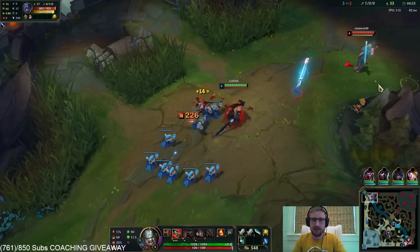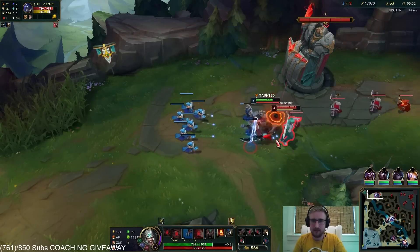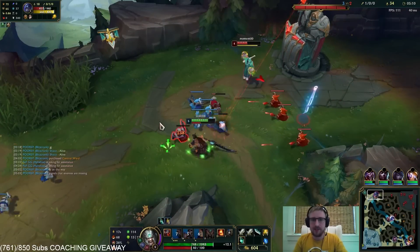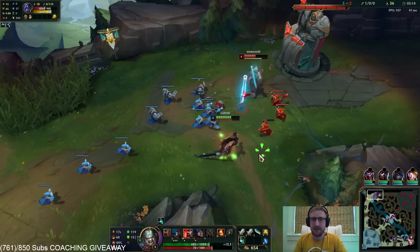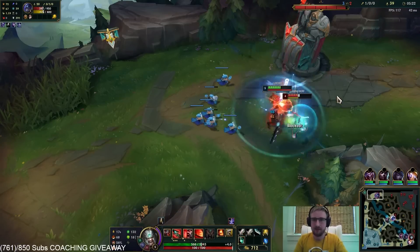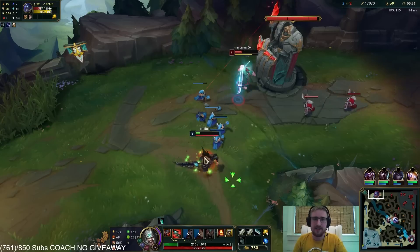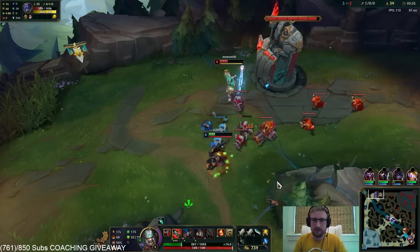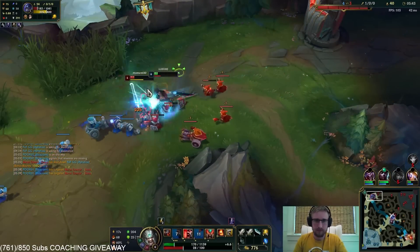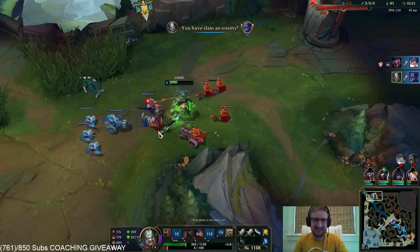I'm going to crash this wave into the turret. I could just go back and buy Noonquiver right now. He's trying to hold the wave in a good spot. I'm going to take that trade. Because look at the amount of sustain I have compared to the amount of sustain Shen has — he's got almost nothing to stay backed up. I hit six off the next minion, so maybe I can bait him into going into me again. I can just laugh at him because I got the Ignite going. Baited and outsmarted.